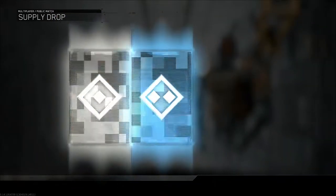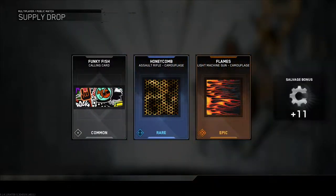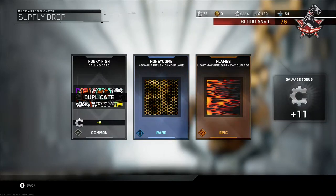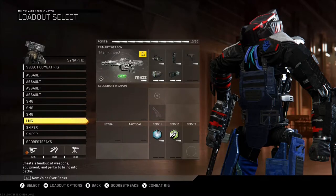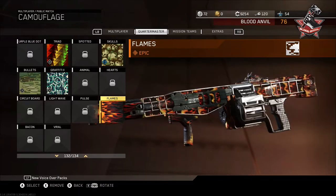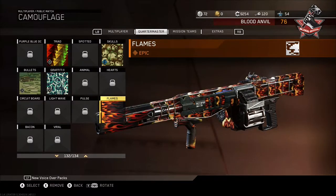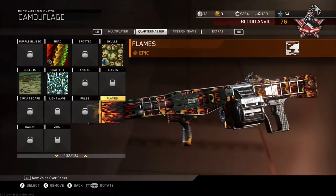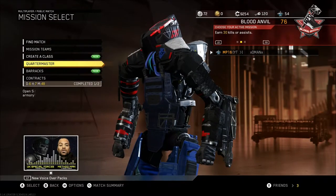Let's go for camo now — keep the best for last. Flames — light machine gun camouflage. Why does it have to be on the LMGs? Let's go check it out. Well, I do have a Titan, so that's pretty cool. Let's go all the way down. Flames — oh, it moves! That's actually really cool, I'm gonna put that on.